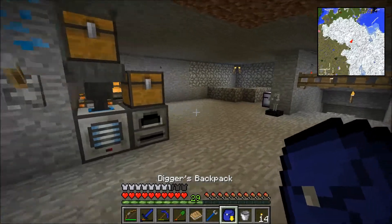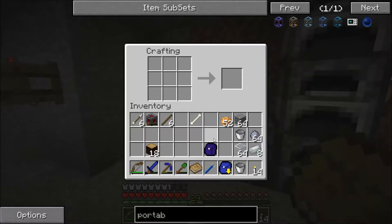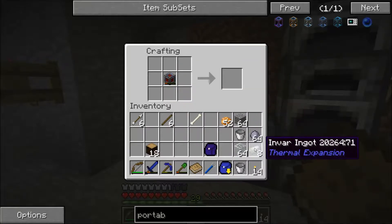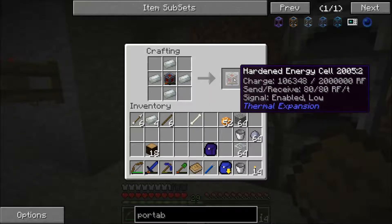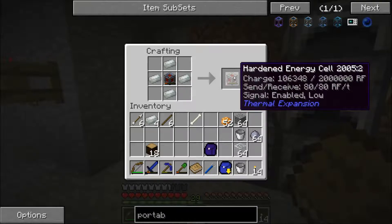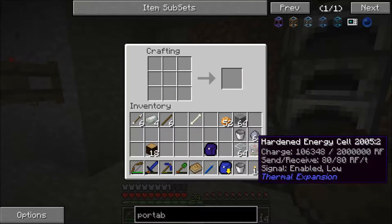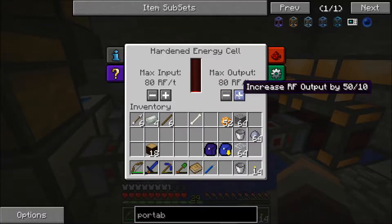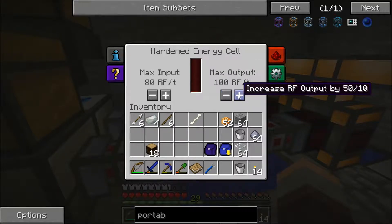So I'm planning to put them to some good use. First of all I'm going to upgrade this leadstone energy cell. As you can see currently it can hold 400,000, output 80 and input 80. I'm going to upgrade that to a hardened energy cell - it should retain its charge with 2 million charge. It should be 600 in and out but it says 80. It's currently at 80 but it can go up to 400. For now though, 100 should be fine.